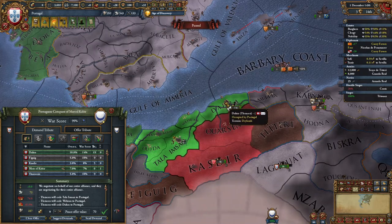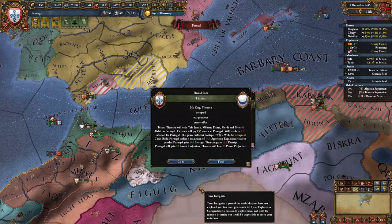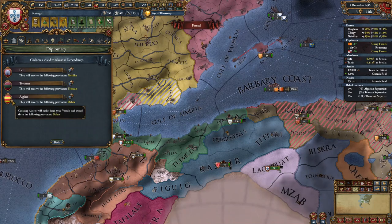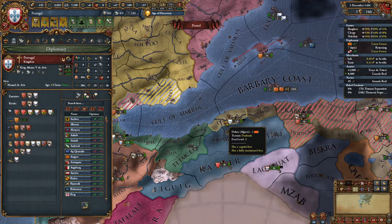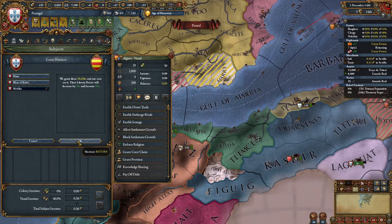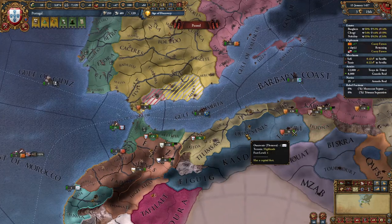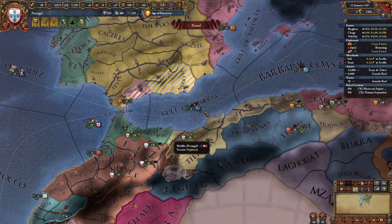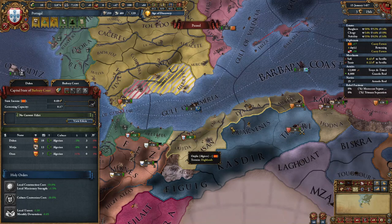If your game is going like mine and it's Tlemcen, we're going to take these 5 provinces: the capital, the 3 coastal provinces, and one more — plus all their money. Now we're not going to core these provinces. Instead, what we are going to do is release Algiers, which will pop out with cores on these 3 provinces. We're also going to grant them the 3 provinces we took from Tlemcen and set them to a siege focus. Make sure you concentrate development on these provinces before giving them to Algiers.